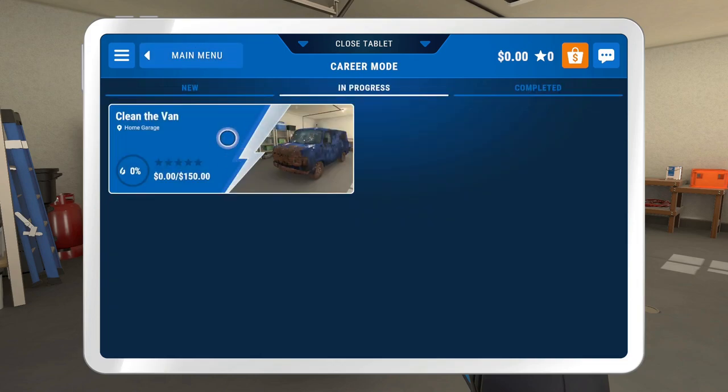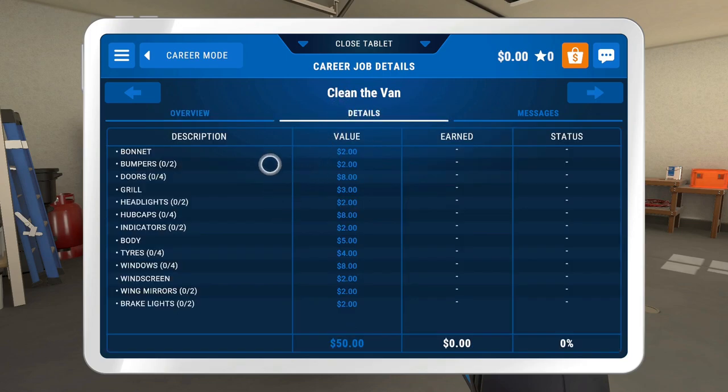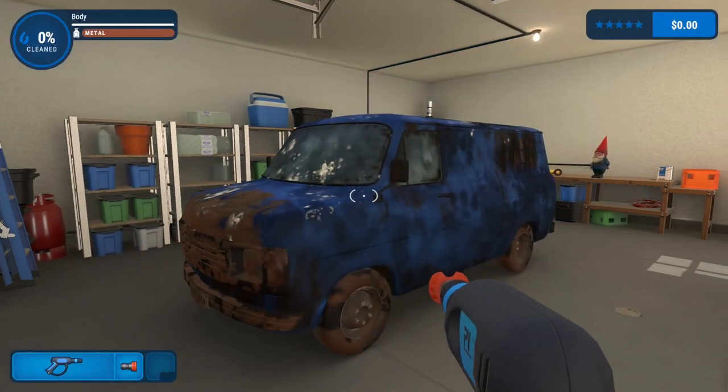In career mode we're cleaning the van. Let's resume the job. So the story goes: great news, they finally found a van at auction under budget - don't freak out when you see it, it looks like it's just been dredged from the bottom of a lake, but that's a good thing because it meant no one else bid on it. Anyway, we just got to clean it. Let's close the tablet and get into the actual game.